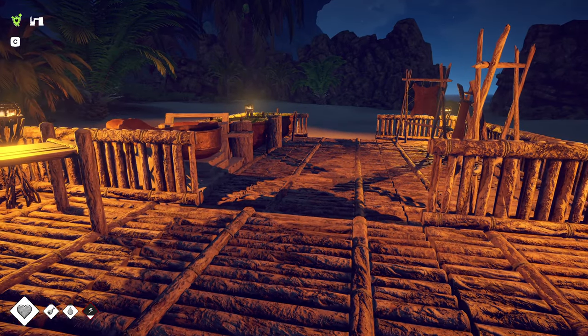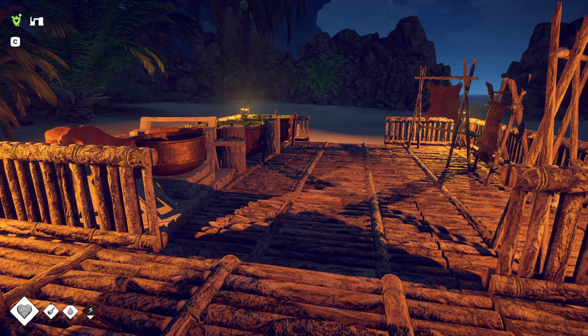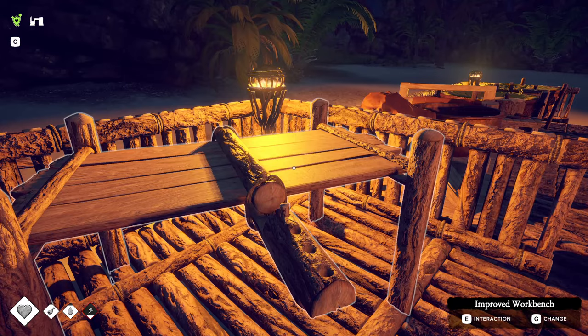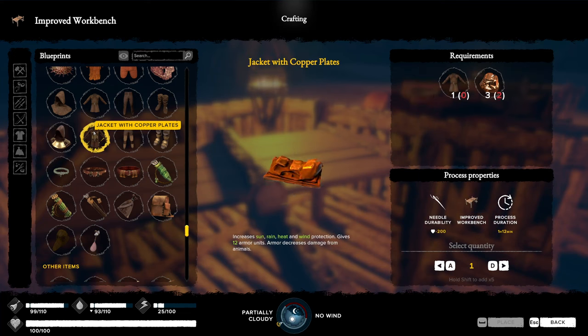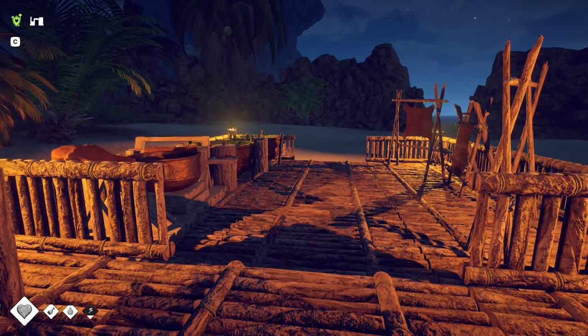Now the last thing I want to show you is the most advanced craft right now in early access. We're going to make a jacket with copper plates on the improved workbench. The jacket with copper plates requires a leather jacket first, plus three copper ingots. For the leather jacket, you need two pieces of leather, two rope made from skin, and two tendon threads — so there's a lot to do.